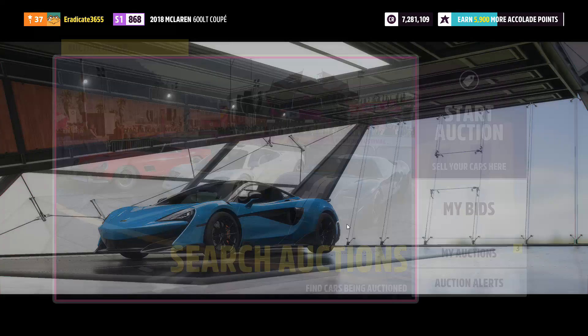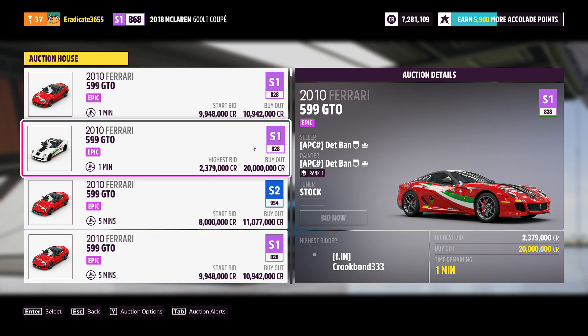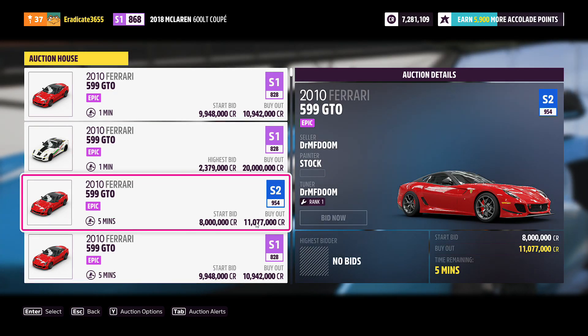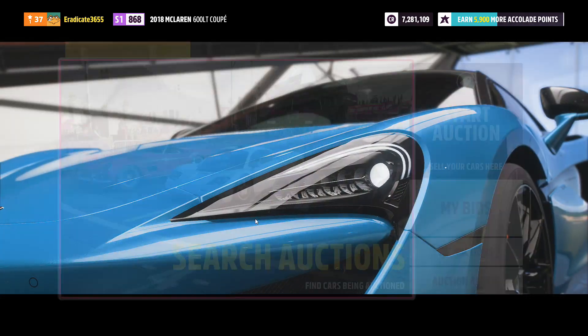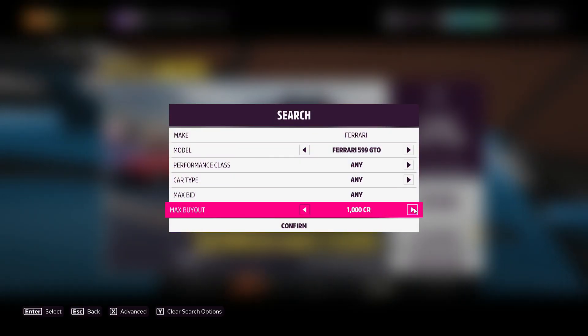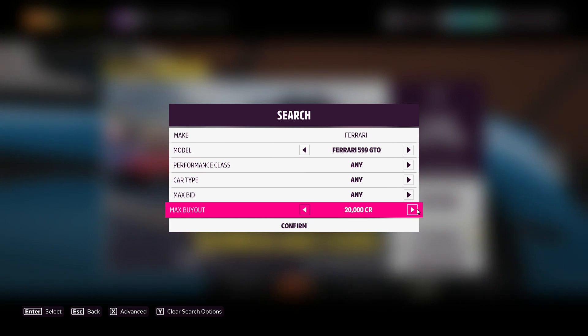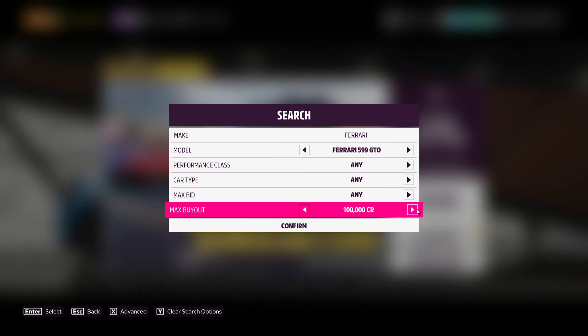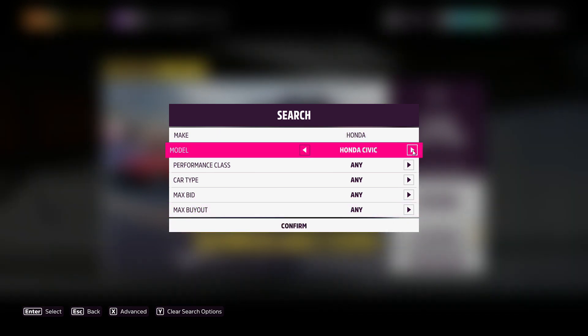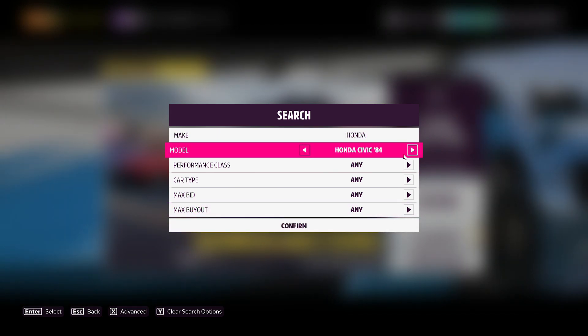For the third car we've got another Ferrari — the 599 GTO. A bunch of these are getting listed now for a max buyout of just under 11 million. You can apply the 50 percent rule and get it for around 5 to 6 million, but even buying a little higher still gives you room for a few million in profit. I think this will be a good investment car and the price will continue to climb.